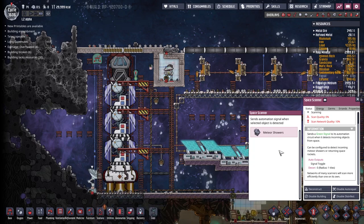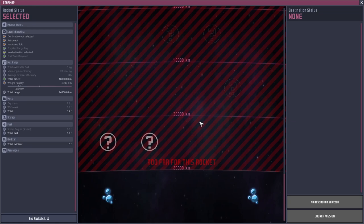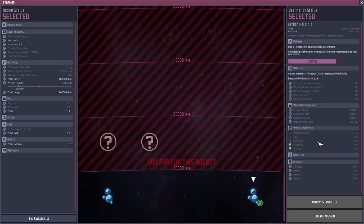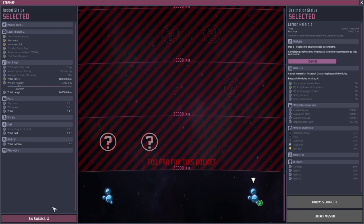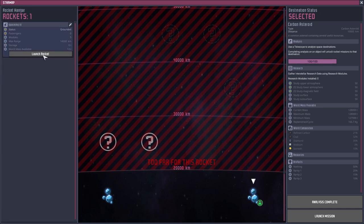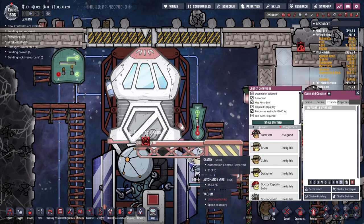The command capsule is doing something weird - it's not being selectable down below. I'm going to just try and use it anyway. I want to go to this asteroid - spaceship three. Can we do it? Doesn't look like we can. Why? The atmosphere suit - of course, always that atmosphere suit. Thank you Mimi.